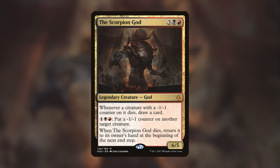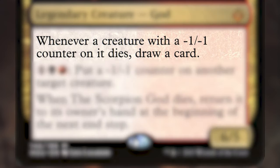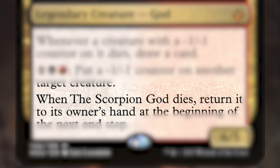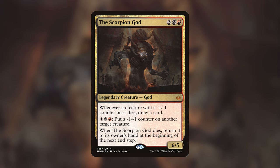The Scorpion God is three black red for a 6/5 legendary creature god. Whenever a creature with a minus one minus one counter on it dies, draw a card. And for one black red, put a minus one minus one counter on another target creature. The last bit of text has the classic Hour of Devastation God text: when the Scorpion God dies, return it to its owner's hand at the beginning of the next end step. My favorite thing about the Scorpion God is that it has card draw stapled right onto it, and it can protect itself by returning to your hand, which means you don't have to pay that Commander tax — exceptionally helpful in Commander.